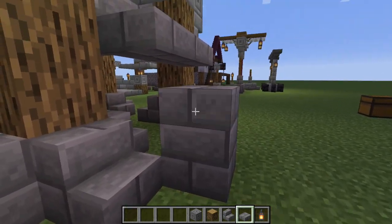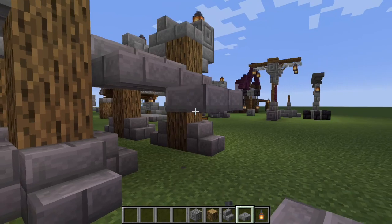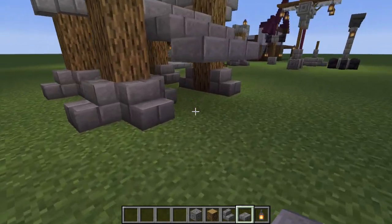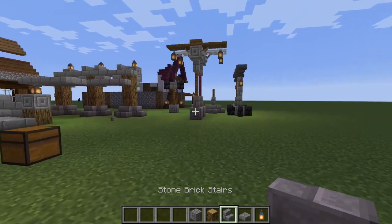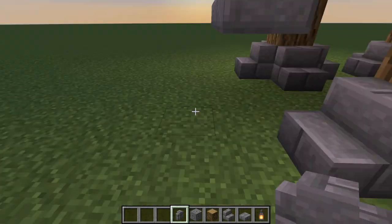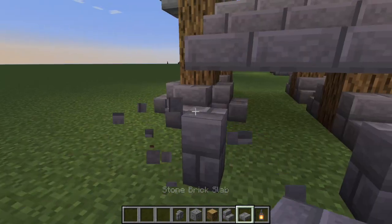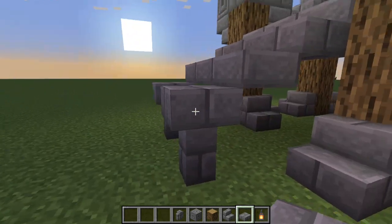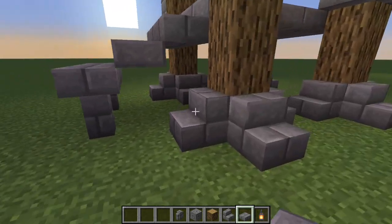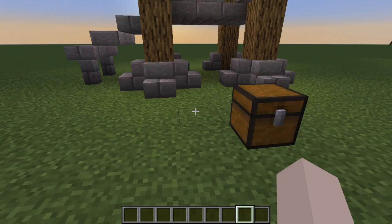There we go — and then you can basically just keep bringing it down until it gets to the correct level. I would say if you get to a third one and it's coming down more than three blocks, then you probably have to do some supports underneath. Stone brick walls make a great support for that. Once you reach this third one, if it's not all the way down on the outside, you can do some small stone pillars to help support the weight of the stairs. And that is pretty much it for the bridge — you basically just do it over and over again depending on how far you need.